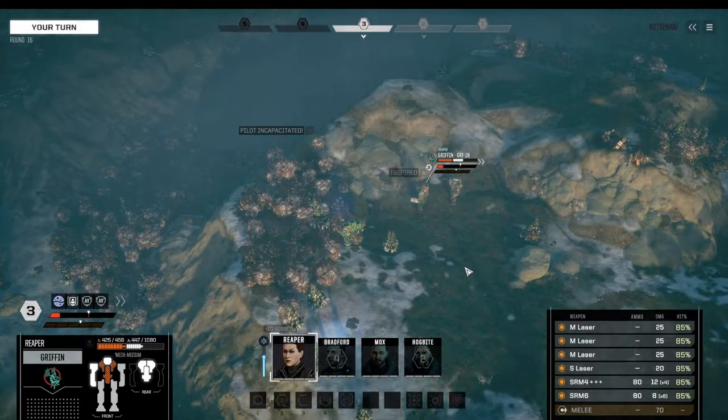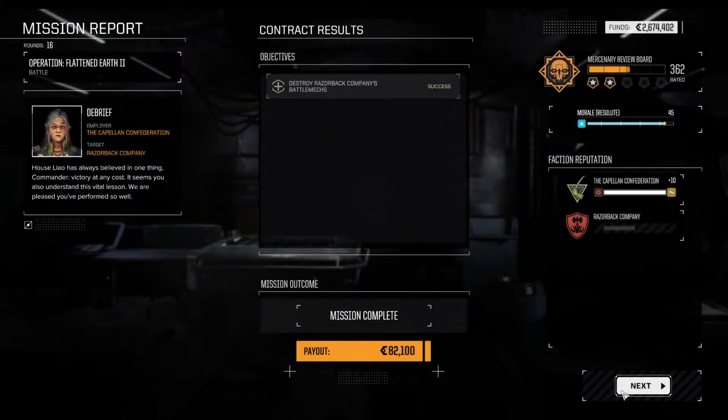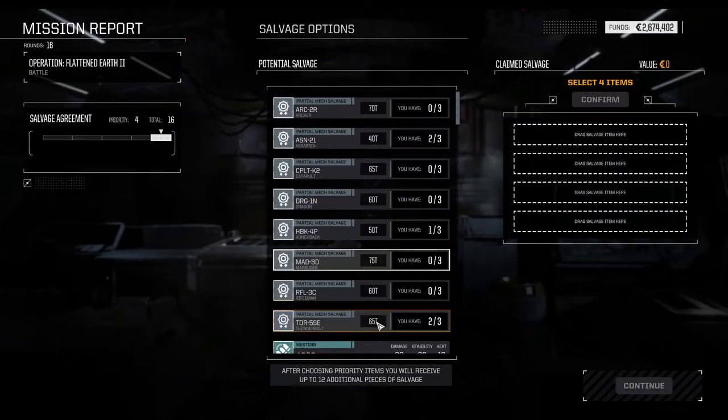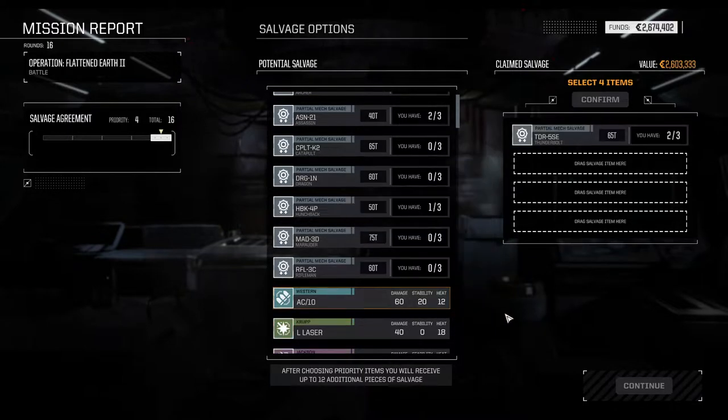That was a nasty four-skull mission — I hope not every four-skull mission is that bad. We fought roughly four heavy mechs, five medium mechs, five heavy mechs, four medium mechs — quite a lot, all combined together. So, four salvage items. Choose wisely, Saiken. Got a Thunderbolt here, so it's kind of a no-brainer. The Marauder would be a fantastic option. The Archer would be a fantastic option.